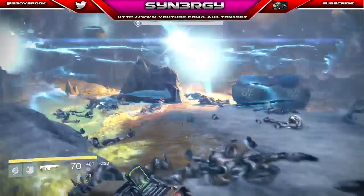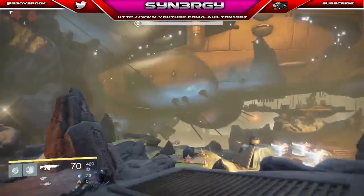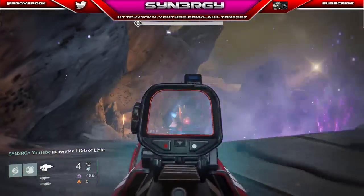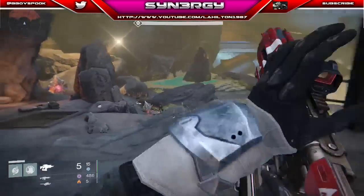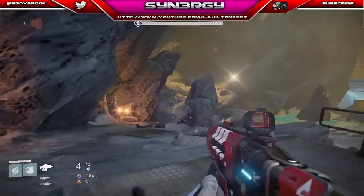Before the next wave we're grabbing whatever ammo we can, nice and fast. You're going to have Harpies on this one — obviously use your supers on them and your fusion rifle. If you don't have a fusion rifle, use your heavy ammo. Anything that isn't dark damage will take them down fast. The fusion rifle one-shots them if you hit them in the eyeball.